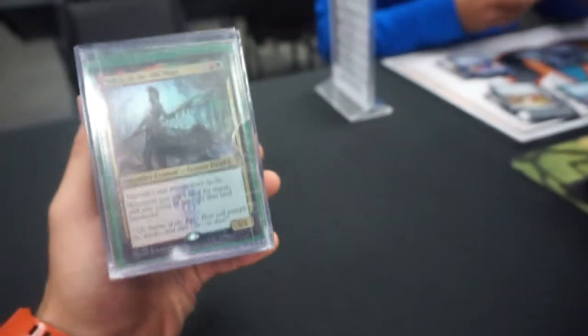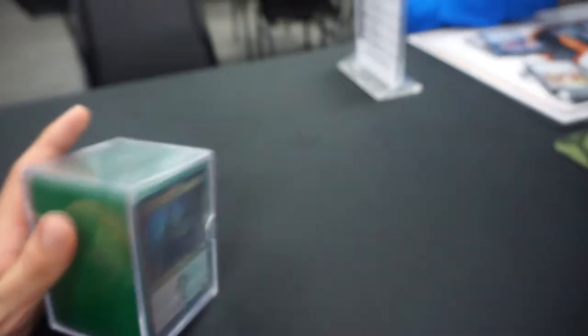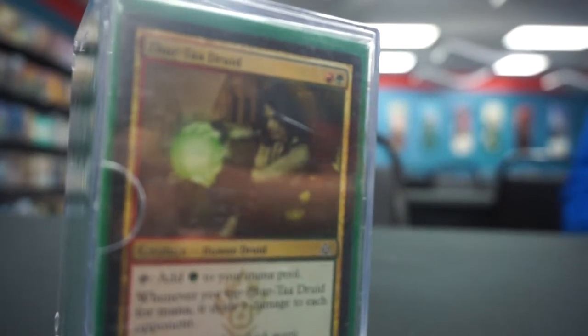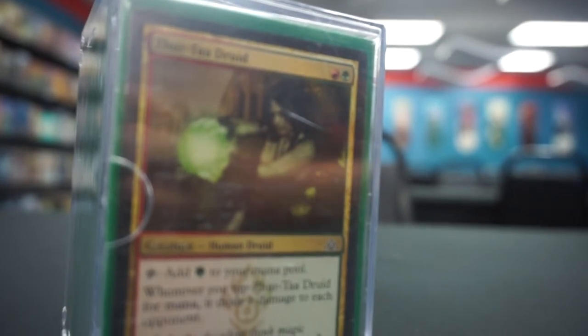So for Commander, you pick one card to be your commander — your leader — and every card in your deck has to be the same colors as the commander you pick. So for example, the one you're playing is green-red, so all the cards in the deck are green and red. Cool, I'm ready to play Commander, let's go!